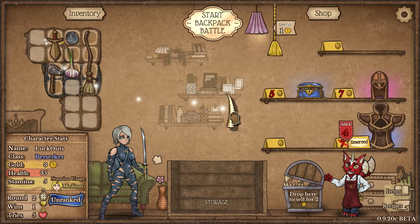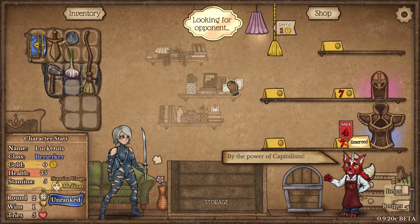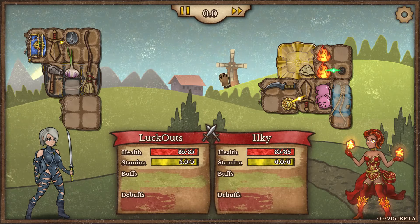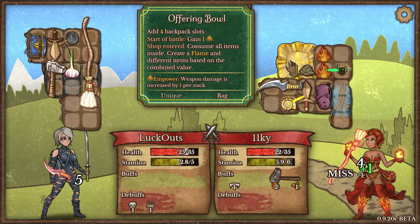I'm going to be super greedy and sell our Watertusk to grab this Box of Riches because I want to start getting some crazy gemstones potentially. Our opponent is rocking an offering ball, so they're going to start off with one of power which is going to increase their weapon damage quite significantly. It shouldn't be too bad with our setup to smash them down.